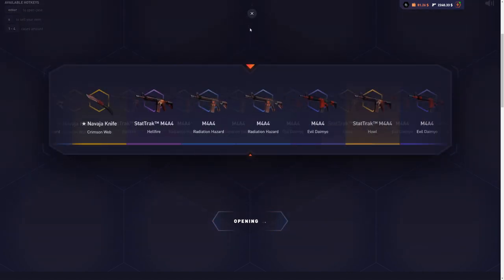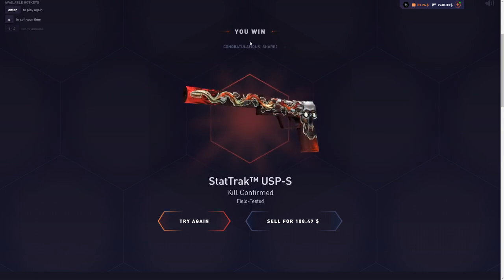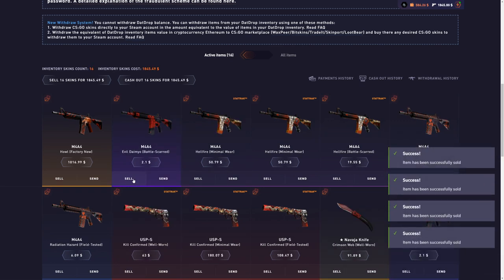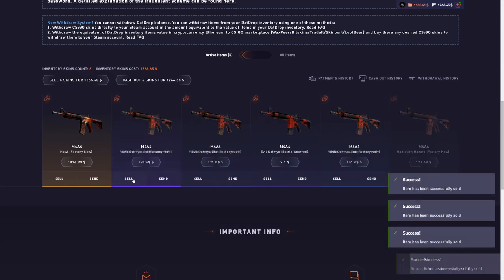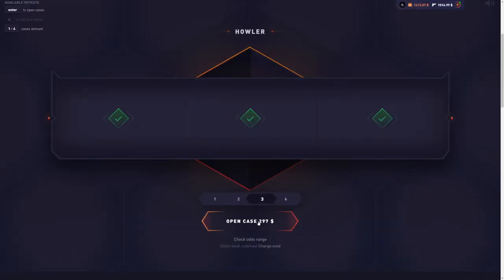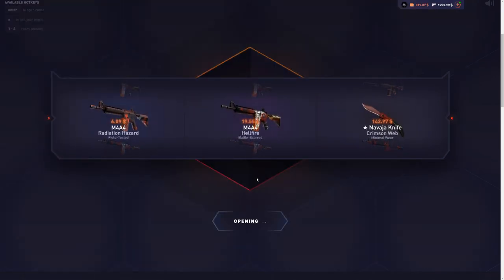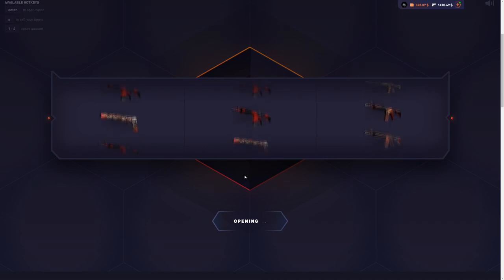I want to see another howl now before I end it off — I don't want to upgrade a single $1,000 howl. I'm going to make it a little bit more interesting. I'm going to sell everything back except for the howl. We're going to open more cases and see if we can get a few more howls to upgrade today, because I don't want to upgrade just a single howl. I want to end it off by upgrading the $1,000 howl — that is the most expensive howl you can get from the case. All I want to see now is another howl — I don't care what I get except for howls now.